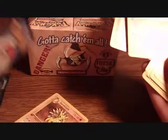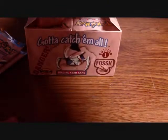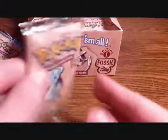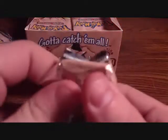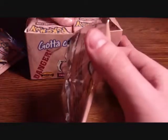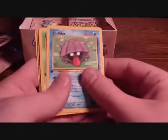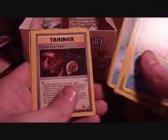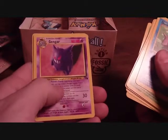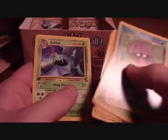The other cards were an Omastar and a Sandslash, by the way. Now going through these like normal: got a Shellder, Zubat, Kabuto, Tentacool, Horsea, Mysterious Fossil, Ekans, non-holo Gengar — hmm — Golem, Cloyster, and a Golbat.